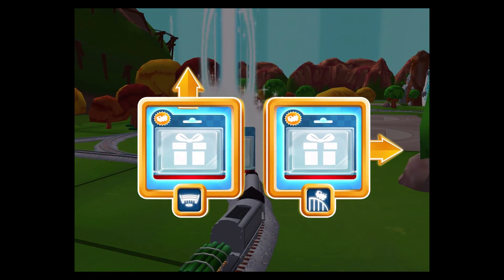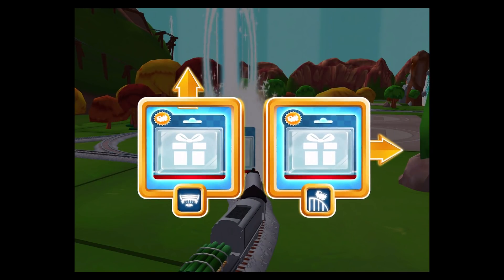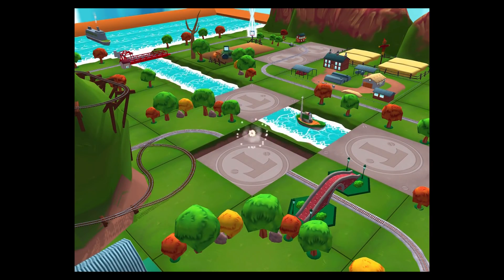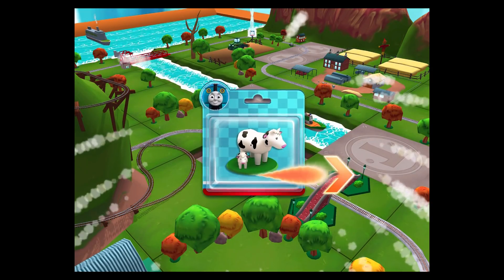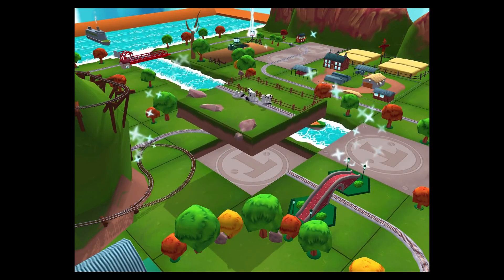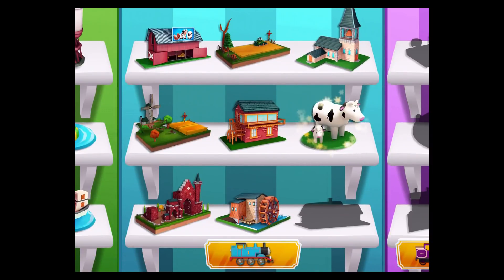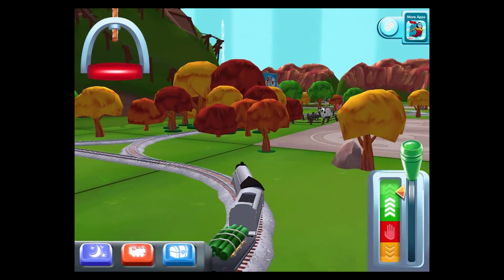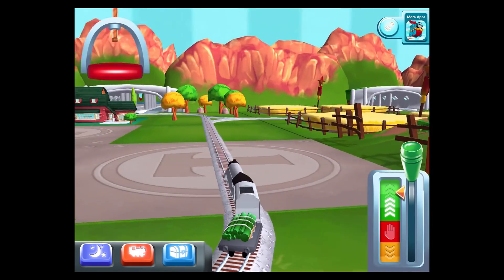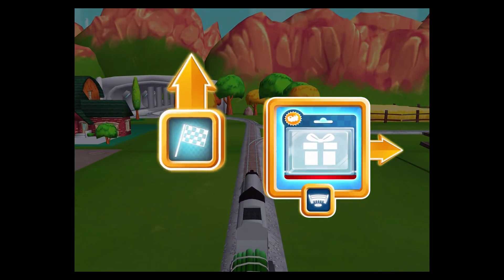Where should we go next? Forward leads to Tidmouth Sheds. Right leads to the Crazy Coaster Mountain. Well done! Just slice across it or tap it to open. Forward leads to the Lava Quarry.